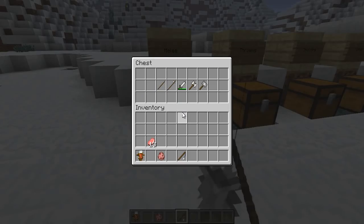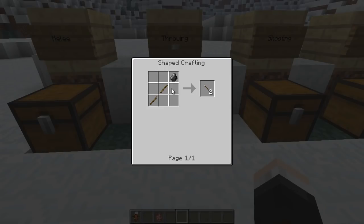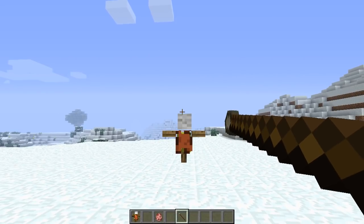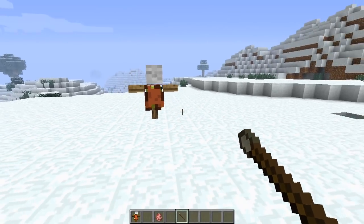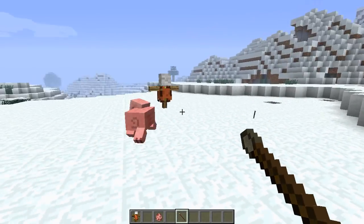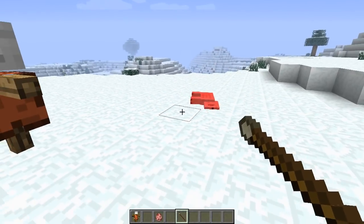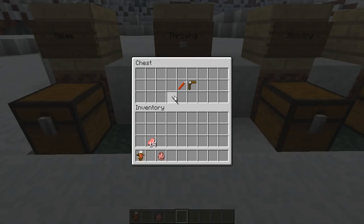Now moving on to throwing weapons, which get more interesting as we go. First up is the javelin, similar to the spear but uses flint instead, giving you two javelins per craft. Unlike the spear, these run out — you can't pick them up again — and you have to charge them up like a bow and arrow. They're not super powerful, taking about three shots to kill a pig, but they're fairly cheap.